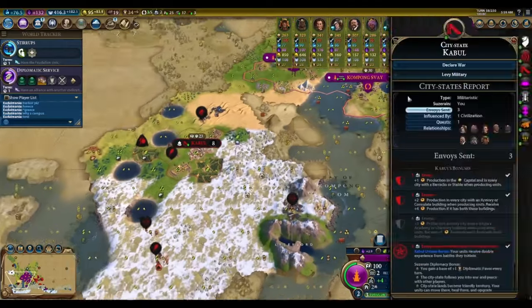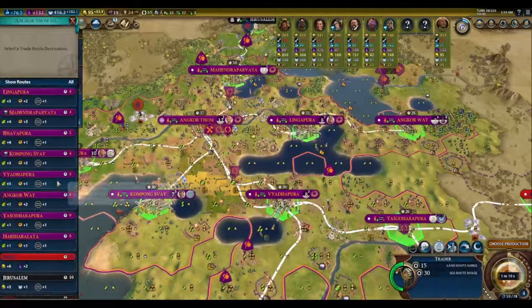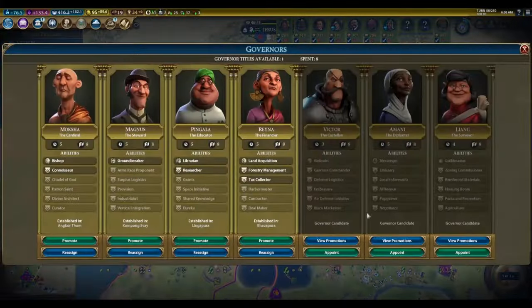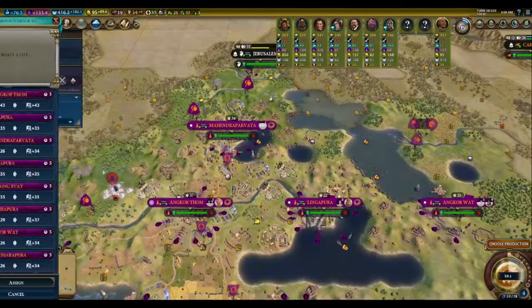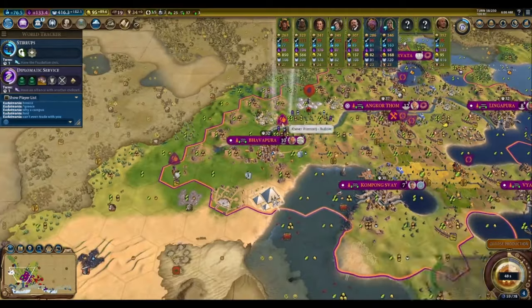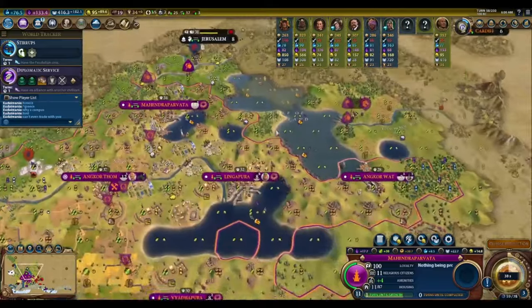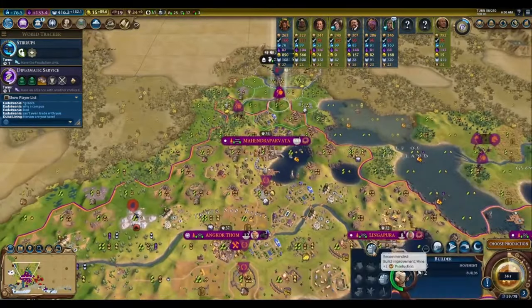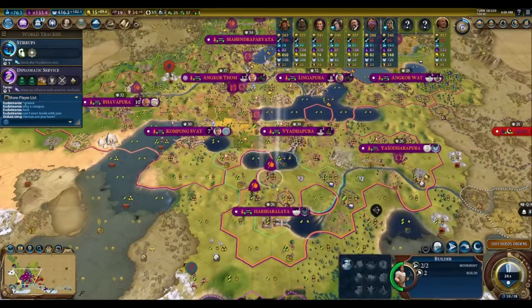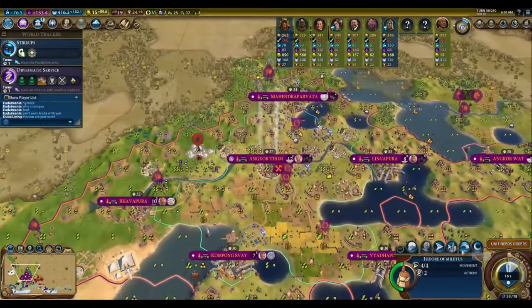Now, what do we actually produce in our cities during this stage of the game? We've already finished all of our settlers, we've improved all of our tiles, and we've jump-started our infrastructure when we chopped all of our forests earlier. Firstly, you want to get down campuses — in nearly every large city you have — and fill them out with a library and university. This is the stage of the game where good scouting really pays off. The more blue city-states you've met, the more power you'll get out of each library and university. Fill up each blue city-state with three envoys to supercharge your science.